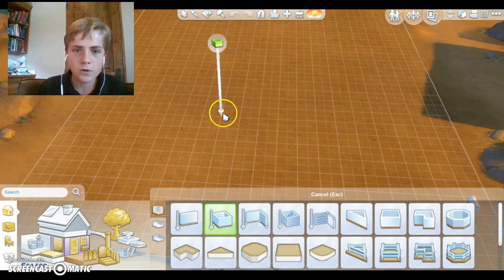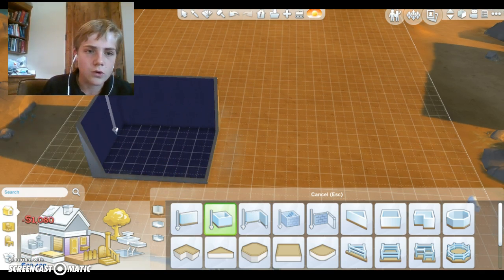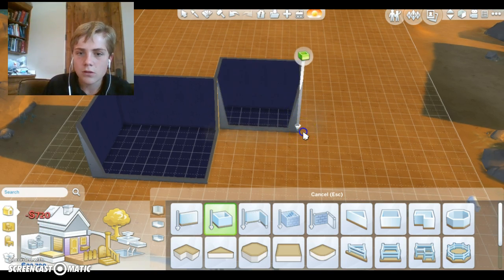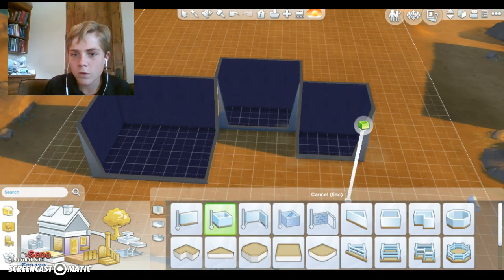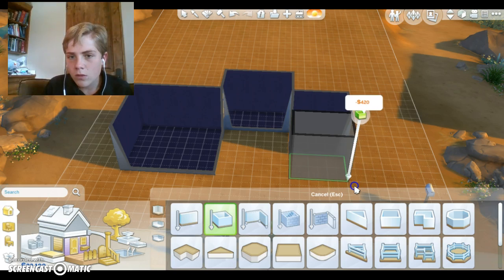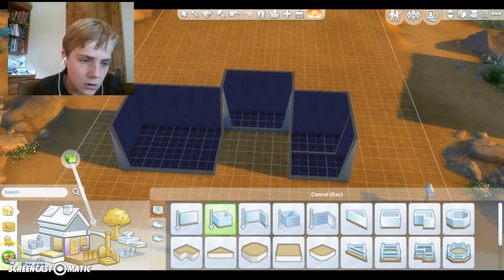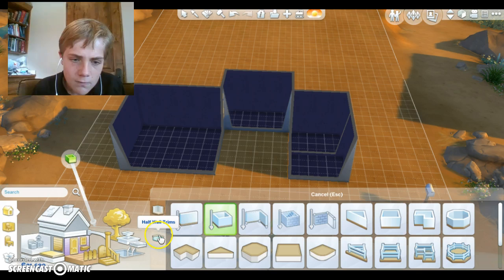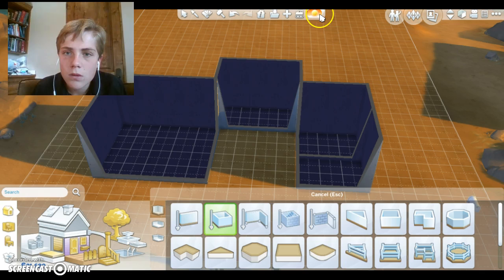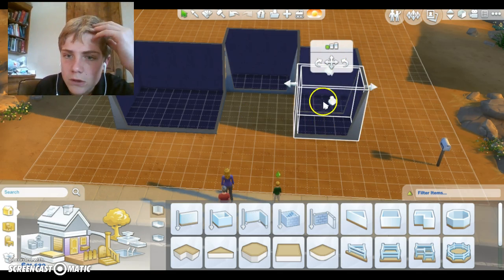Scroll is the camera. Let's go right there — you get a pretty big room, then you can have a kitchen there and the kids' bedroom right there. No, I gotta make that bigger. I do not want that, I want to make it bigger.